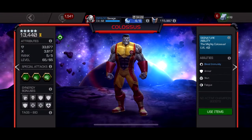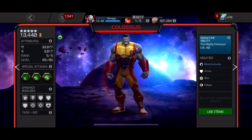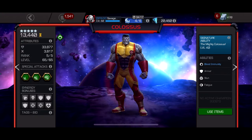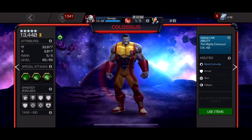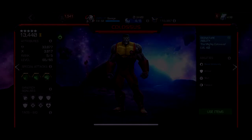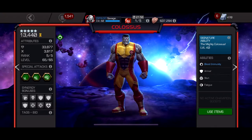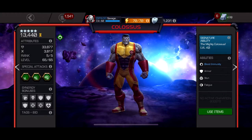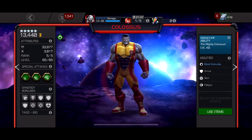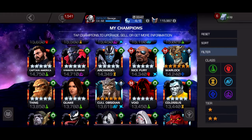Number three is Colossus, who appears in a lot of these lists because he's triple immune: bleed immune, incinerate immune, and cold snap and frostbite immune. His damage is absolutely crazy — you basically parry heavy and his heavy does massive damage. At high sig he can convert any debuff he's immune to into armor ups, and the more armor ups he has the harder he hits. He hits like a truck, his special two hits like crazy, and he's just an overall powerhouse. That makes him number three on this list.